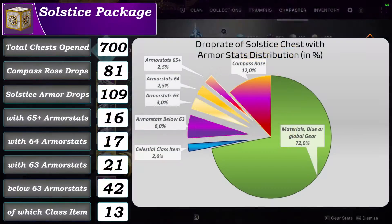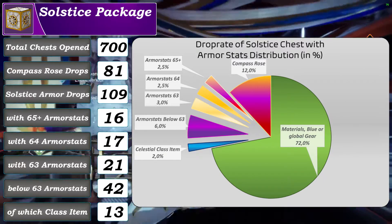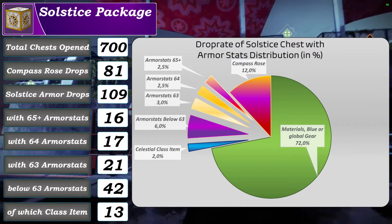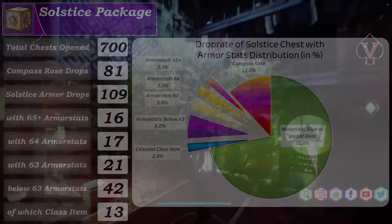A focus on armor stats displays that of those 109 armor pieces, there were 16 with armor stats of 65 and above, 17 armor pieces had armor stats of 64, there were 21 armor pieces with 63 armor stats, and 41 armor pieces had stats below 63.